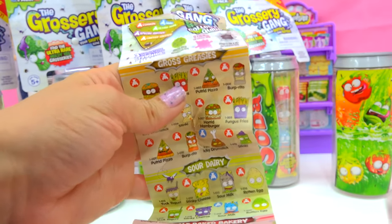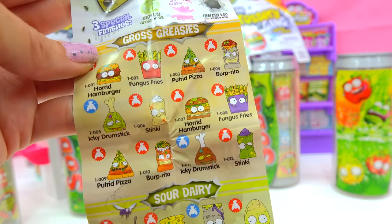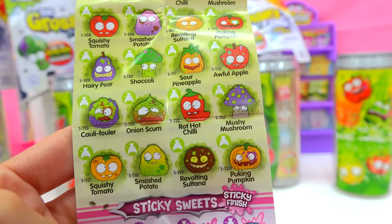With lots of categories that you can collect from, like the gross greasies with hamburgers and french fries, sour dairy with rotten eggs. Whoa, those are the moldy veg. I wonder if Hans is going to be able to find any of them.